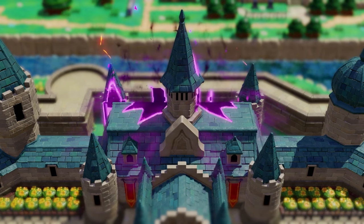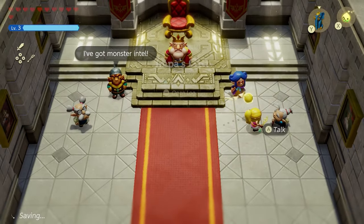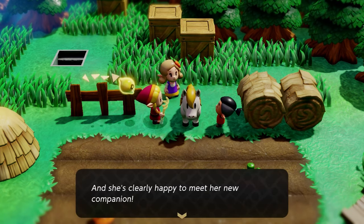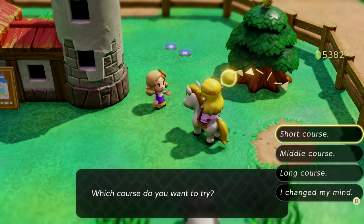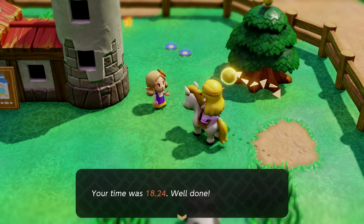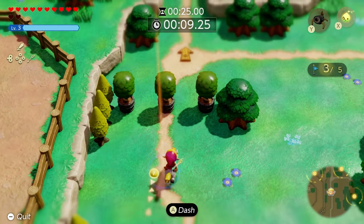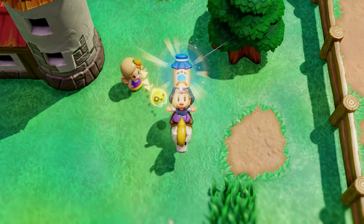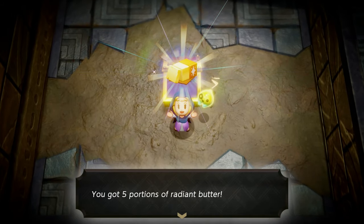The next two ingredients are unlocked after the events of Hyrule Castle. Once you start the Impa questline, which leads you through a horse sequence and onto a farm, the key moment is when you're on a horse and talk to this lady — it brings you into flag race mini-games. Completing the short course gives you radiant butter, while completing the medium and long courses give you milk. This is when milk and radiant butter become repeatable and easier to get.